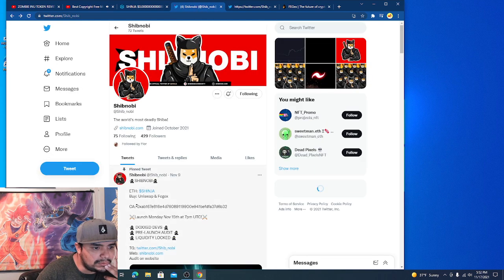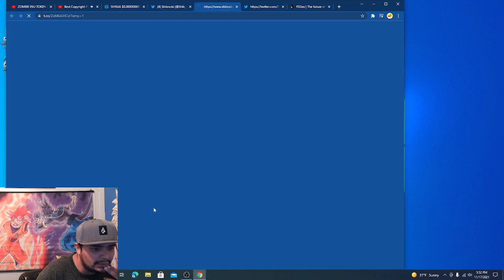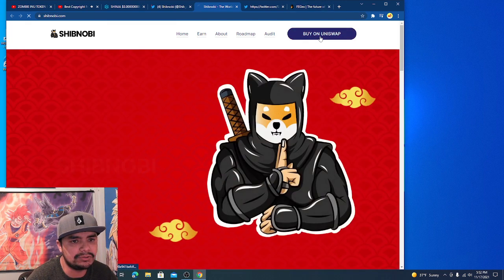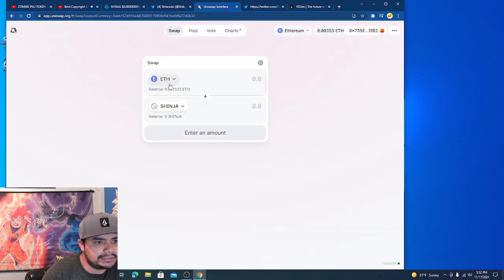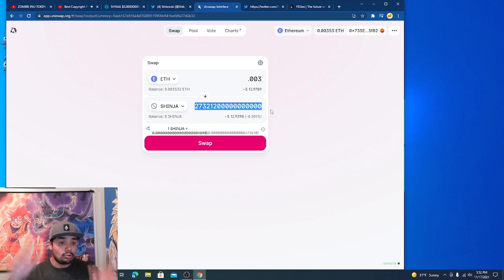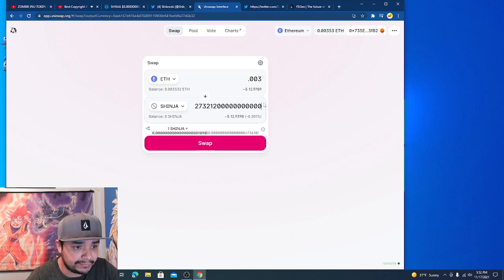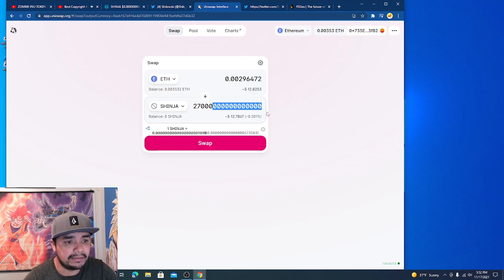They did have a listing on Uniswap. Let's just click on buy again — let's just go with Uniswap. You can see how you can change your Ethereum. This is my testing wallet so I never really have money in it, but look — $12 gets you all those tokens, we're talking trillions of tokens. If you want to buy this, I like to get rid of the extra numbers.